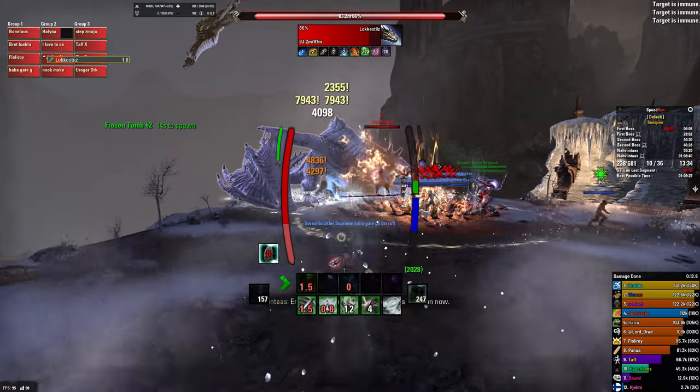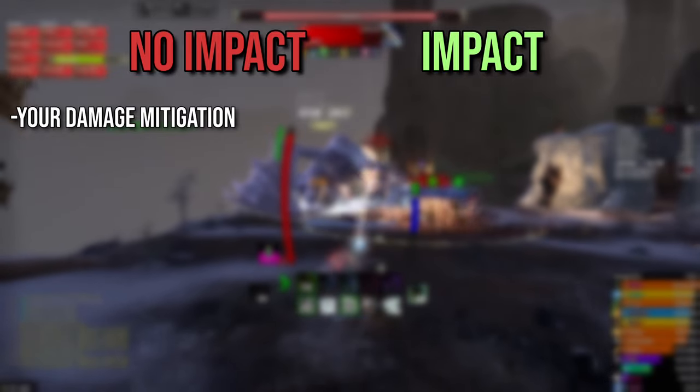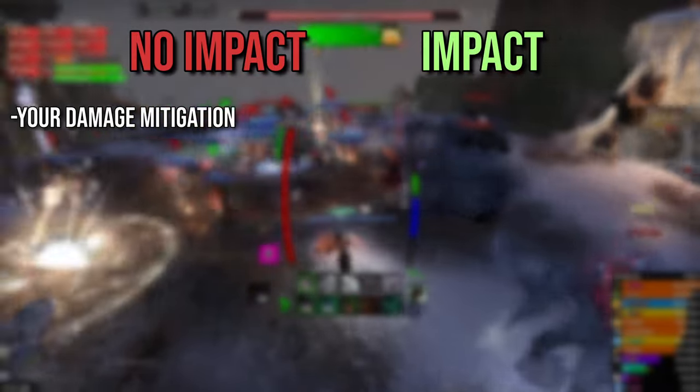The first most important thing to know is that your own damage mitigation has absolutely no impact on the damage you reflect back. This means that armor, major and minor protection, blocking, mitigation champion points and basically any other form of damage mitigation has no impact on the amount of damage you reflect.